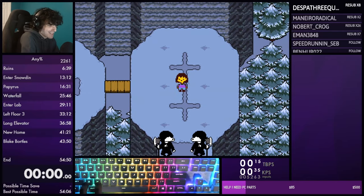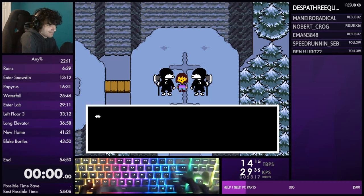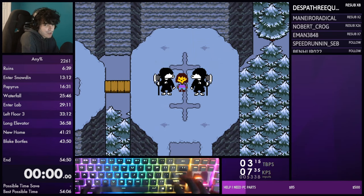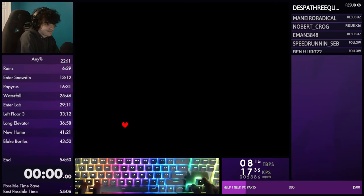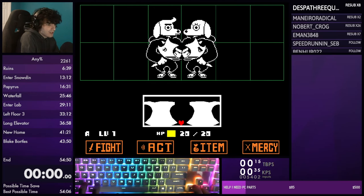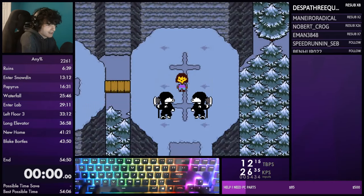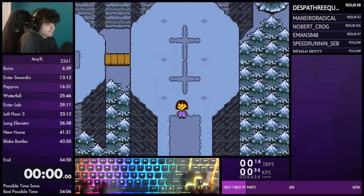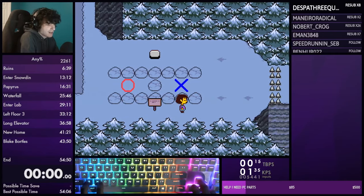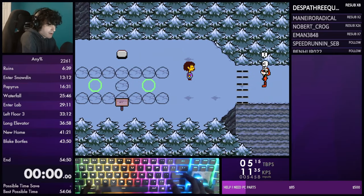As you enter the encounter, mash the text. Just like Doggo, use the stick. We got the good attack - slide right under it. This attack is a little faster than the other one you can get. Immediately step on the X and then turn back and go around it like this, then mash the text from Papyrus.